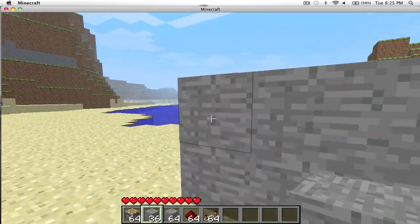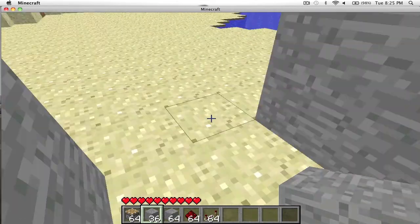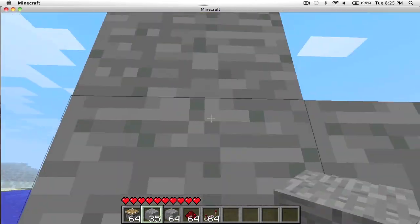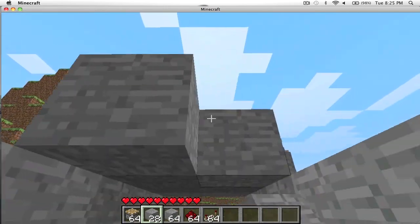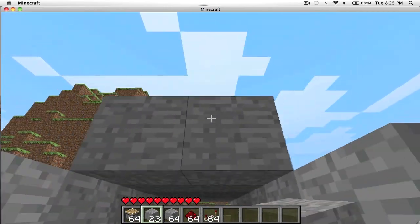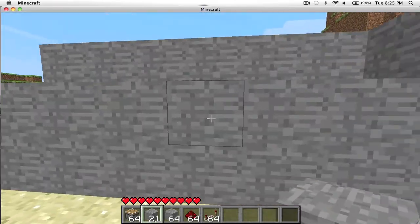As you can see, I've just left two blocks in the middle and built up two-high walls, and then we're just going to stick a roof on top of this. This trap is really easy — you'll only need a few sticky pistons.